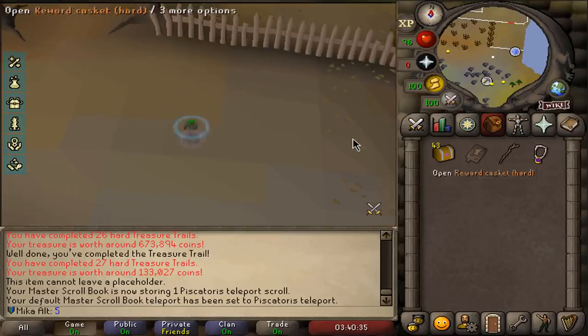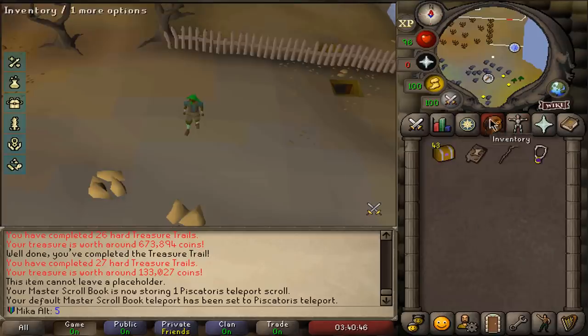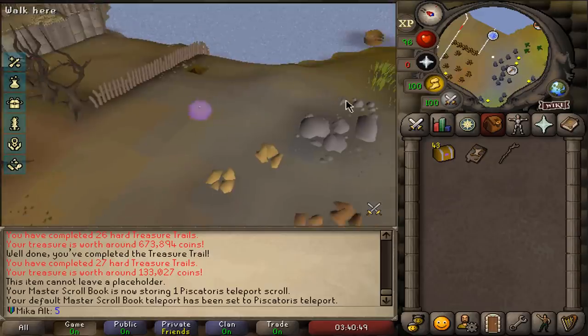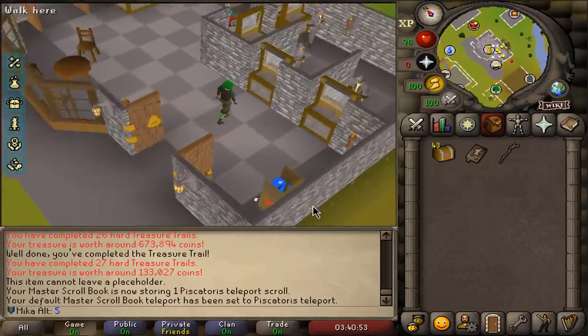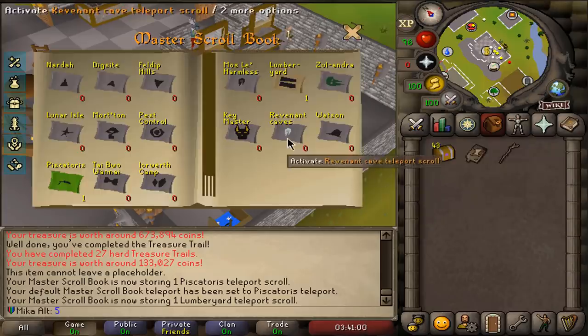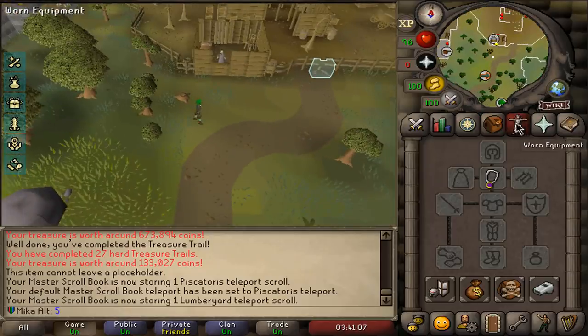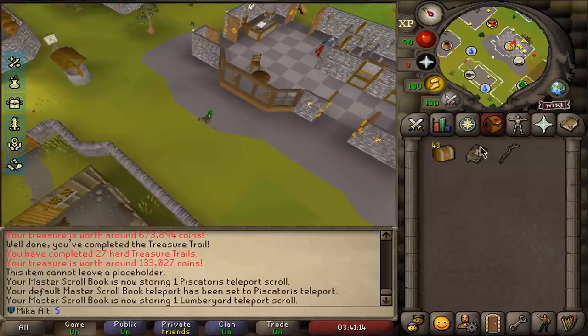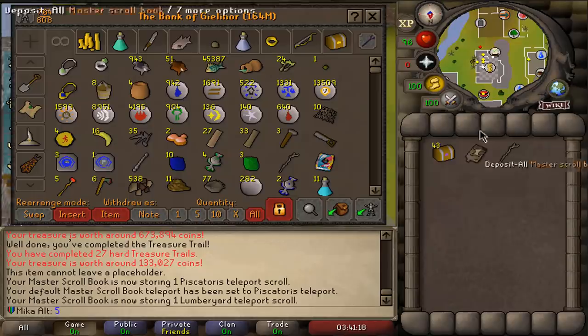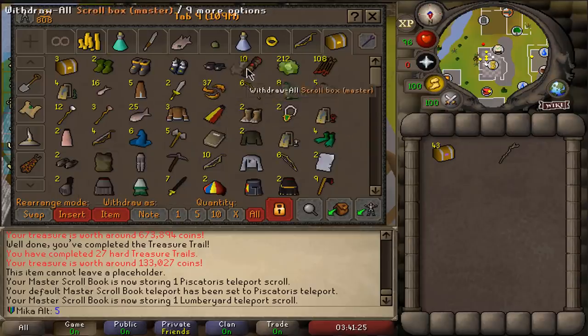If I fill this up at the end of the clue scrolls, I'm going to do that. Another useful one is Lumberyard teleport — if I use it in the book, I can go right here and we are right next to an earth altar, probably making it the best method to train runecrafting unless you're using the recall relic. So those are two very, very cool things. Very happy I got this — looking forward to filling it up with every single teleport at the end of opening. This is definitely one of those cool drops that I absolutely wanted to get on this account. It's gonna make doing clue scrolls much, much easier.